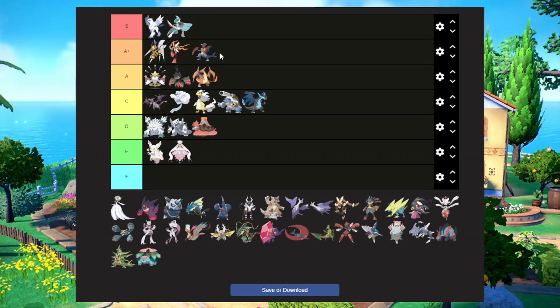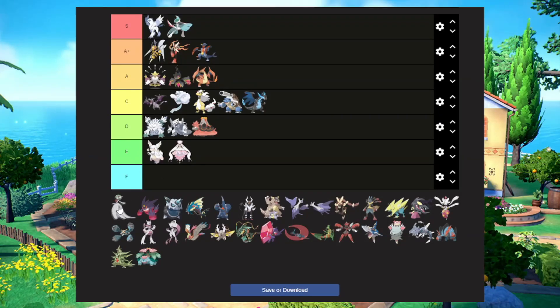Mega Garchomp is going to go in A plus. I love Mega Garchomp — they took a Land Shark and turned it into a Land Beast. Mega Gardevoir I'm going to put in C tier. It's kind of the same thing as Mega Altaria and Mega Ampharos — they kind of made it fluffier by giving it a puffier dress and a cool little bow, which is alright.